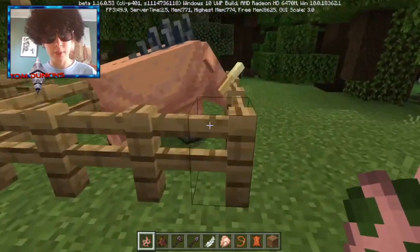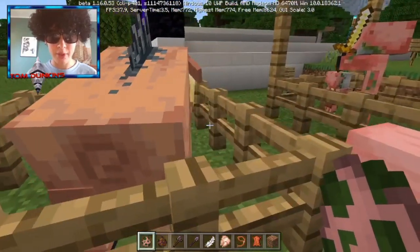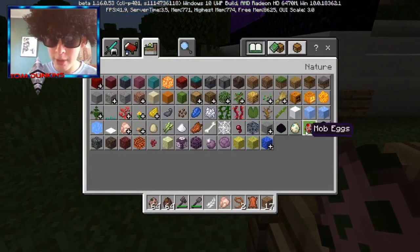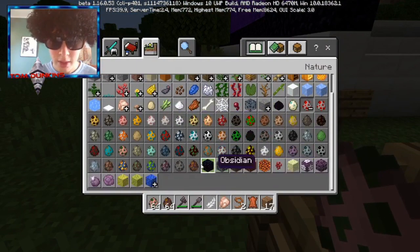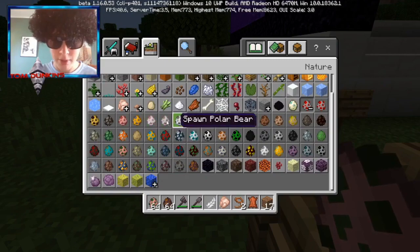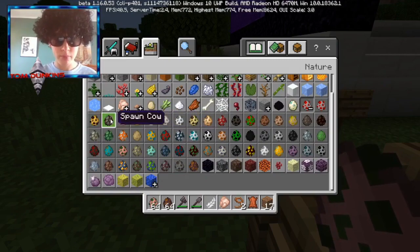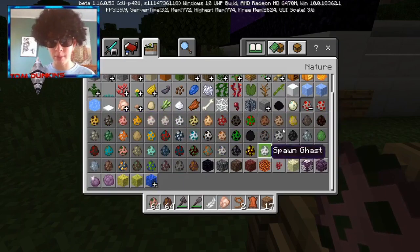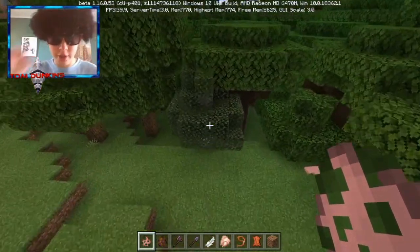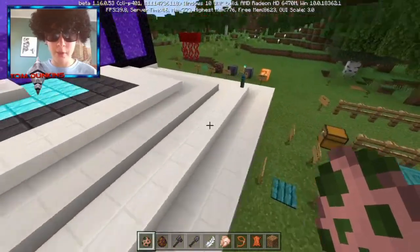Here we have our hoglin — that is pretty cool guys. I'm not sure how to get a zombified hoglin, but yeah, that is incredible. I think that's just about all of the new features.